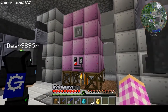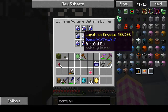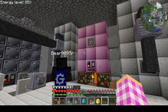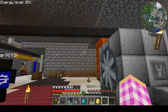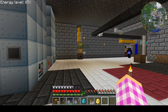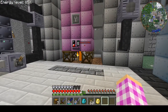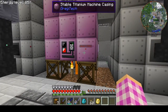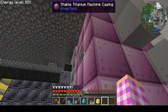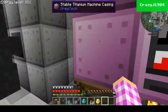Each one has an extreme voltage battery buffer with eight lapatrons in it. This one is not wired yet — only this one is, and I'll deal with that later. So the only thing we need to do now is give this thing a test run. From the numbers I worked out, we should be able to do 400 liters of lava per second to give us 16,000 times four steam per tick. That's why we have the four turbines.